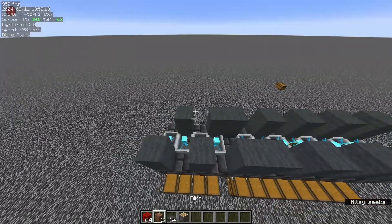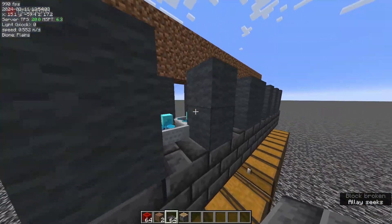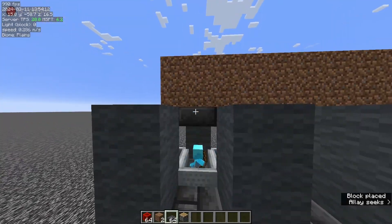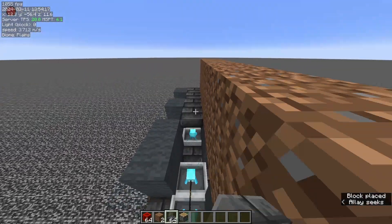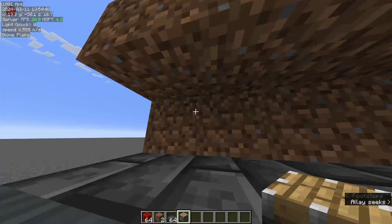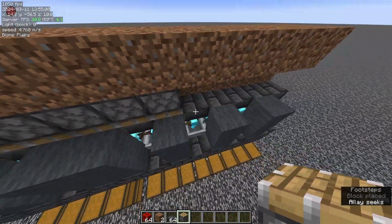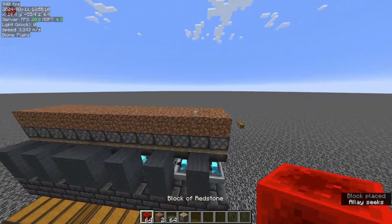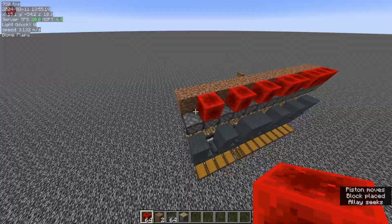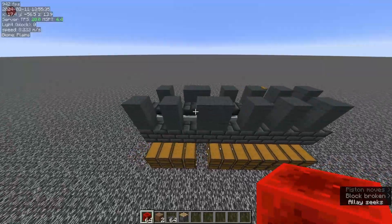Now it's time to place your slabs. Build a row of temporary blocks two blocks high on the back side of the hoppers. We want to place the slab right where the allay's head is, but we can't place it directly — we need to push it down one block. Place a slab in this spot and repeat around all the other blocks. Now place a row of temporary blocks and place pistons facing down right in this spot. You can go in through the gaps of the wool blocks to place the pistons more easily. Remove the temporary blocks and place redstone blocks all around to push the pistons down. Then break all the pistons, redstone blocks, and temporary blocks.